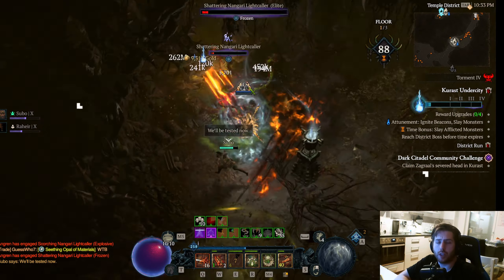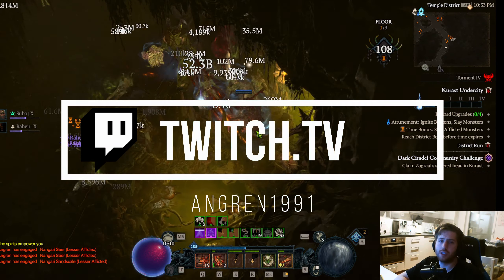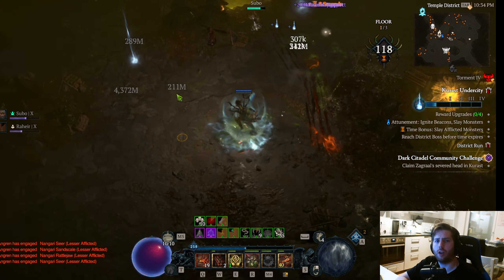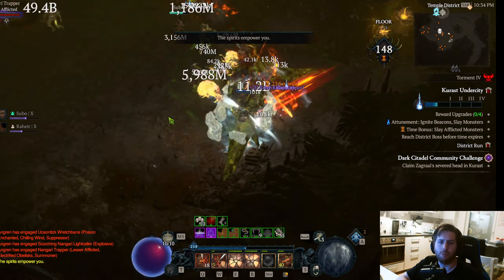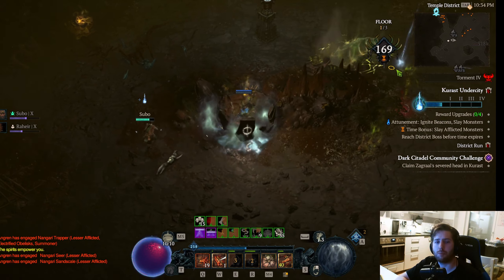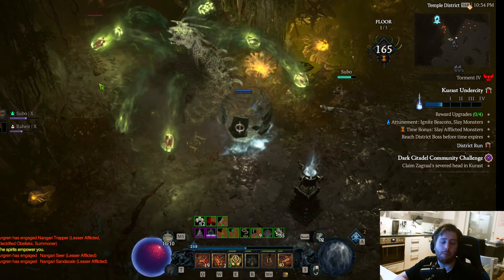Hey guys, what's up! Here's another Diablo 4 Spiritborn build guide. Today I want to show you maybe one of the fastest speed farm builds in the game right now. The build can farm the Pit 101 in close to 90 seconds to two minutes. Right now I'm still at around two minutes 30 because I still need some more gear. We're going to talk about the Rushing Claw — the poison Rushing Claw.